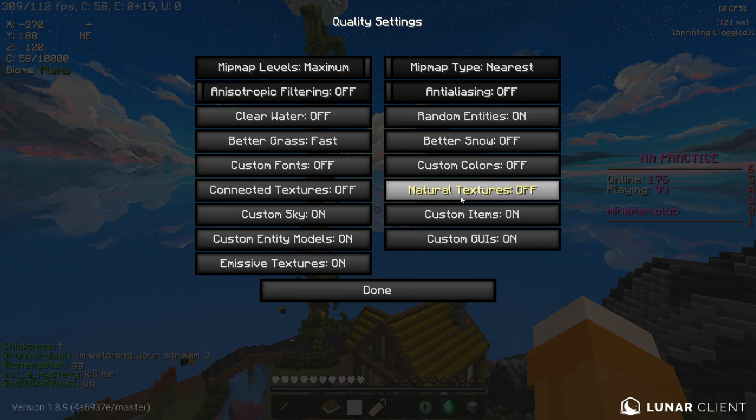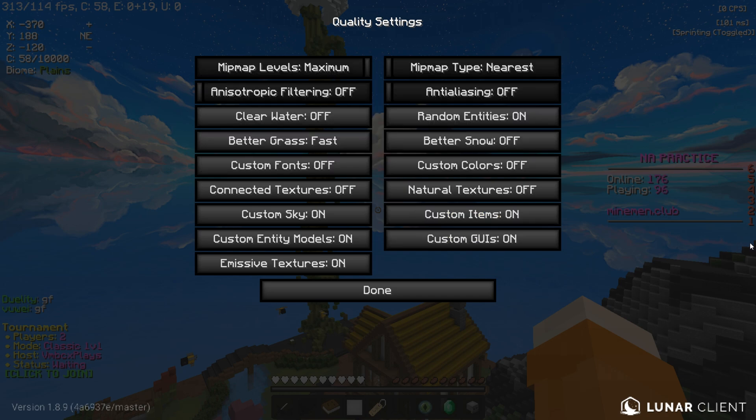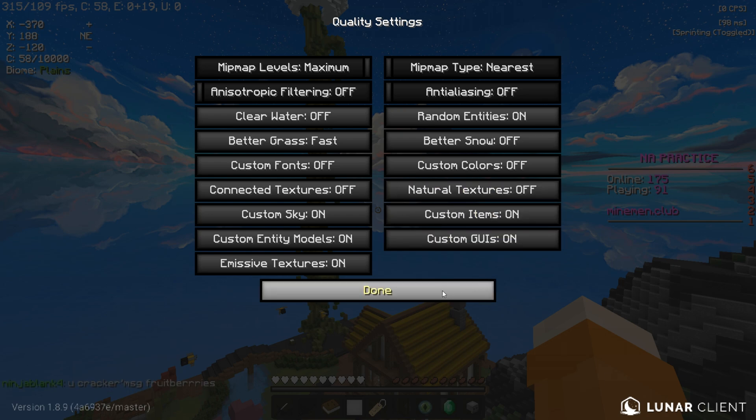Then we've got Quality. Most of them are off in this menu, apart from Custom Sky which is on, Custom Items and UIs which are on, and Mipmap Levels at maximum. Anisotropic Filtering is off. Feel free to copy that one down as well.